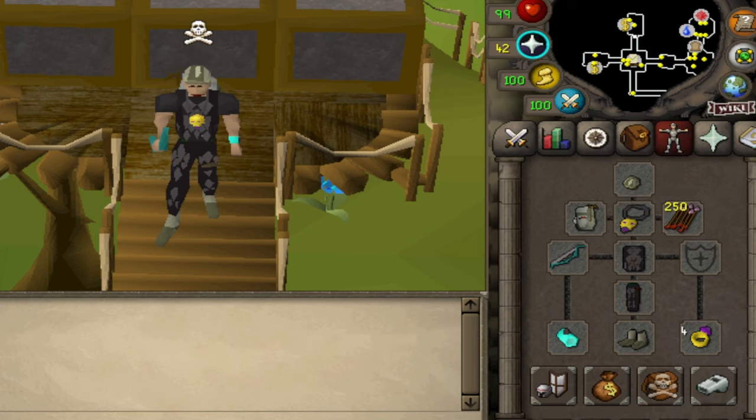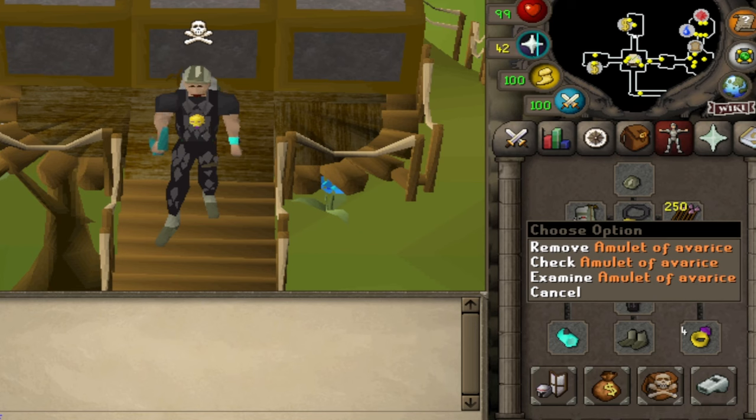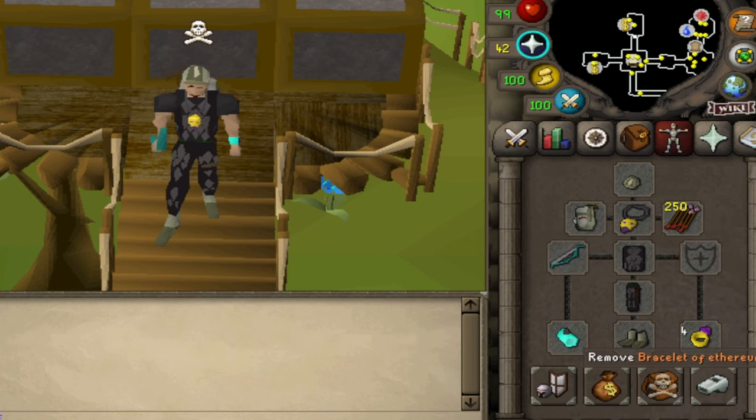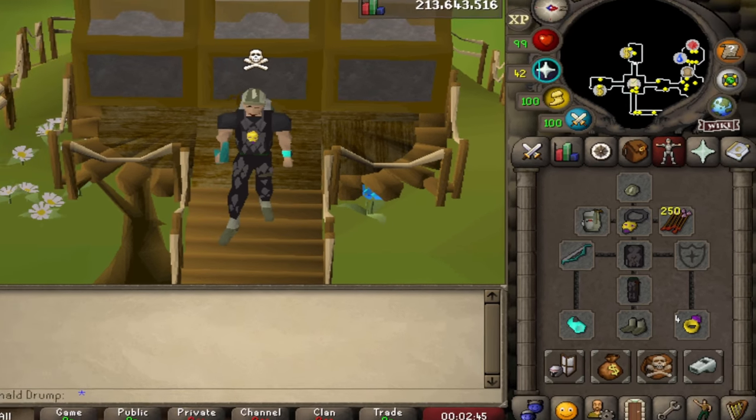The key item in this setup is the amulet of avarice. The amulet has the same combat bonuses as the amulet of glory but has an additional 20% increase in accuracy and damage when fighting revenants.